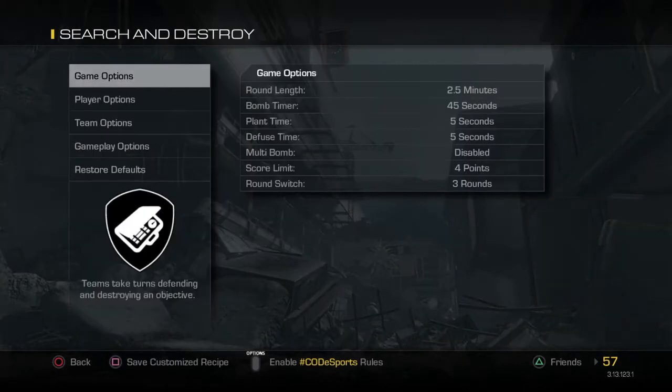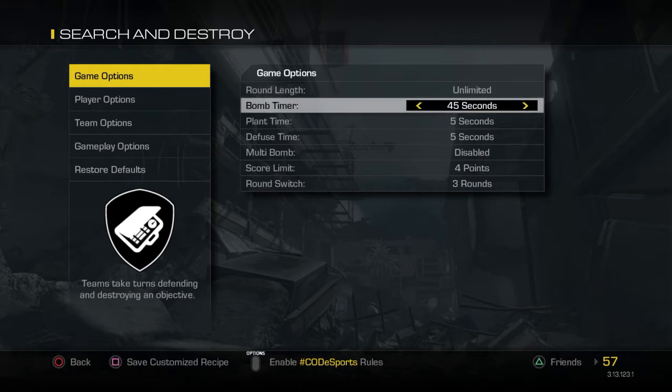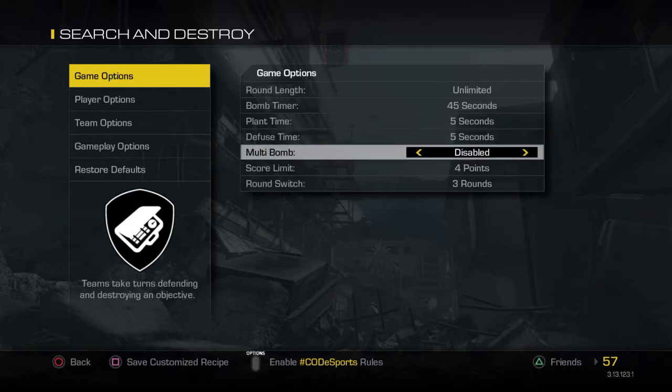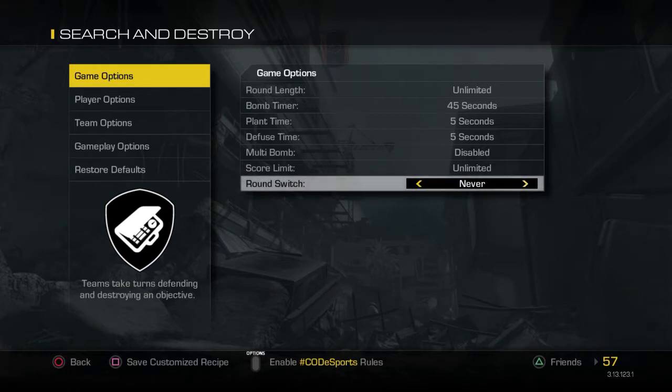Then go to Options and go to Round Length — Unlimited. Then Bomb Timer doesn't matter, Plant Time doesn't matter, Diffuse Time doesn't matter. This stuff doesn't matter besides Score Limit — you want to put that on Unlimited, and Round Switch: Never.